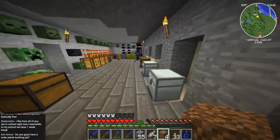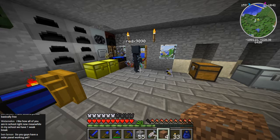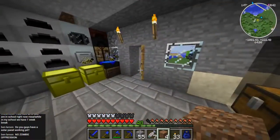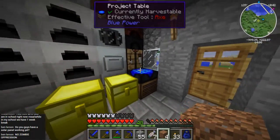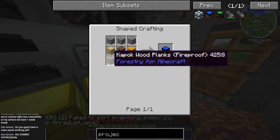Do you guys have a solar panel working yet? We do have two solar panels working on the quarry. Are you throwing them out the door? Yes. Is the plan to put the apiaries chest out by the bee chest? There we go. Bees everywhere! Nooo! My iron stuff is just so broken. I usually use a crystal chest to keep my bee stuff in. I've closed them out so I can see. That's a crafting table, chest, wood, and stone.